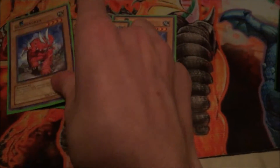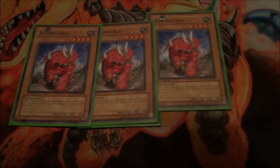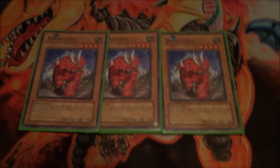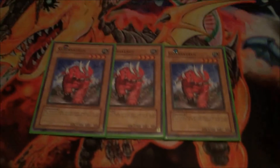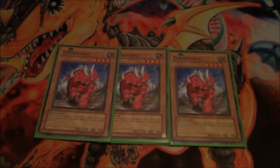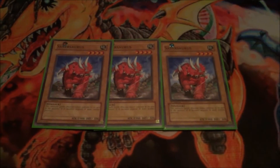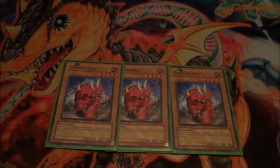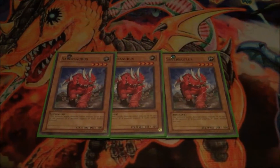Next, 3 Sabersaurus — one of the normal monsters in the deck for the Rescue Rabbit play. The reason I run him is because he's high attack at 1900, so it's really good. If I have him in my hand I can just normal summon him and he's just a 1900 beater right off the bat, which is actually really okay. But most of the time you don't want to see this in your hand; you want to see this in your deck just in case you draw Rescue Rabbit. Or if you have it in your hand and you have the pendulum set up, which I'll get into later, then you'll be fine.